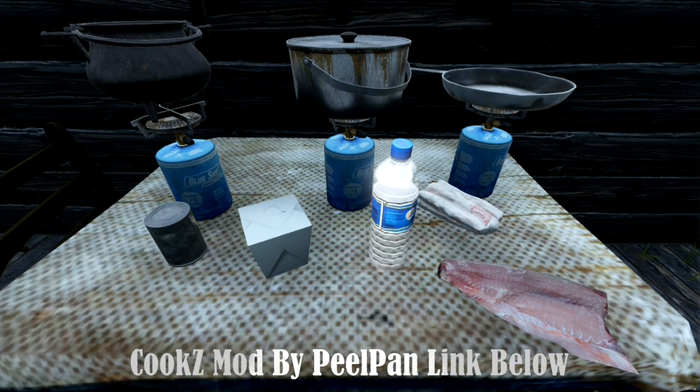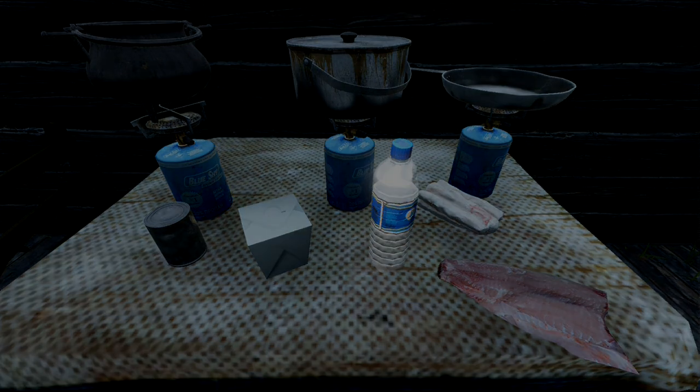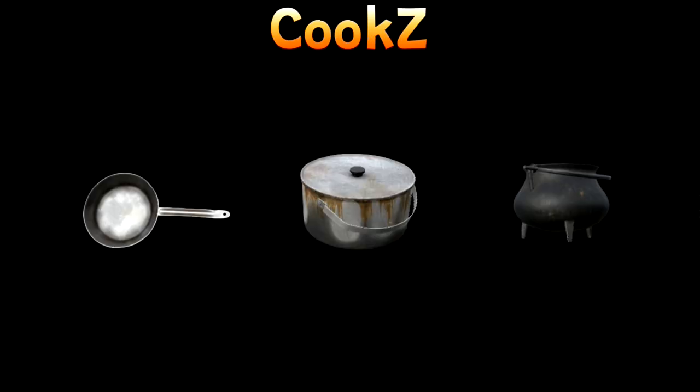Hello, welcome back! Today we will check out the Cook's Mod by Peel Pan. The Cook's Mod features delicious recipes that can be cooked using your pan, pot, or cauldron. Craft an in-game cookbook to access the recipes. Some recipes require packaging, so you will need to craft empty cans or empty boxes. Use the recipes with the ingredients and packaging materials to create culinary masterpieces.